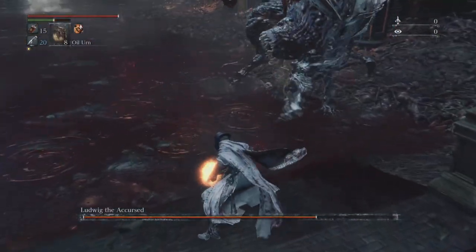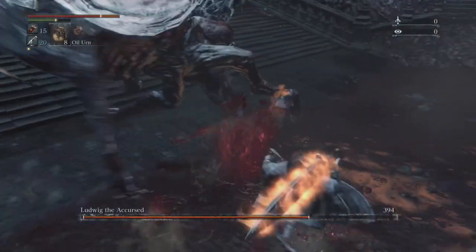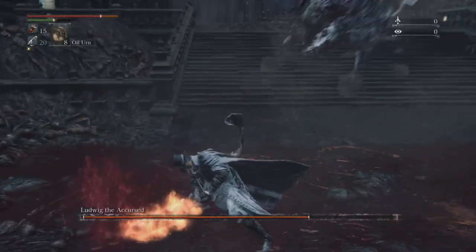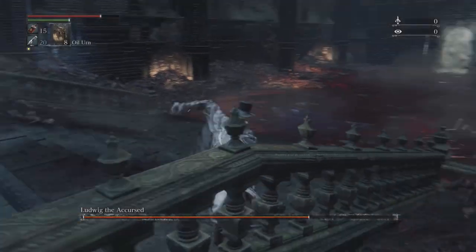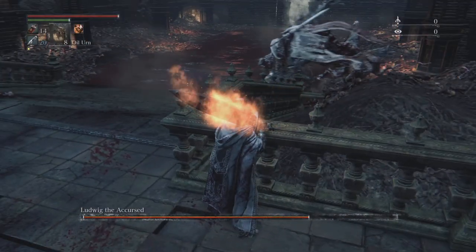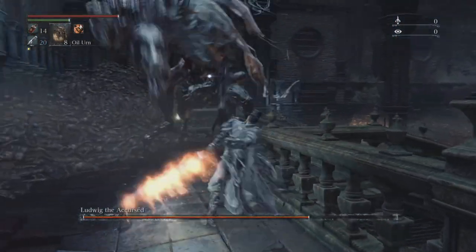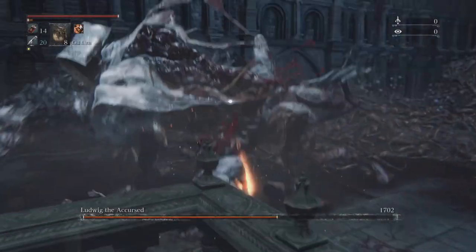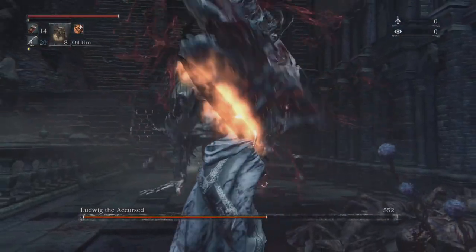He has some jumps where it's short and some where it's long. When you see the blood coming down, that's a long one — you can tell because the longer jumps are bigger. With that attack, you want to dodge out of the way. On higher difficulties, that attack will guarantee one-shot you. But when you're in the corner, he should very rarely do it, because you're always up close and personal with him.